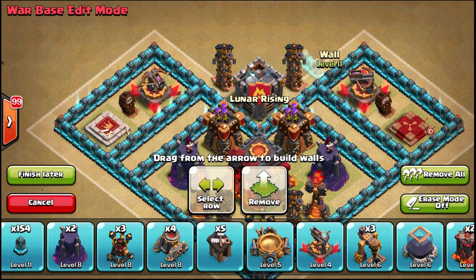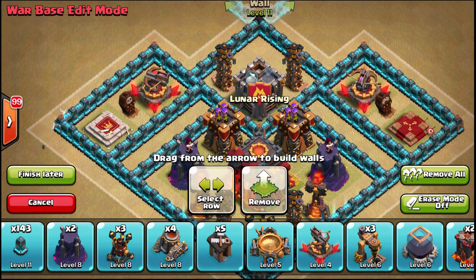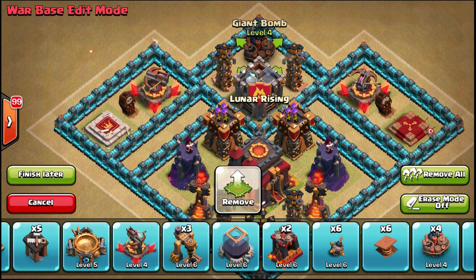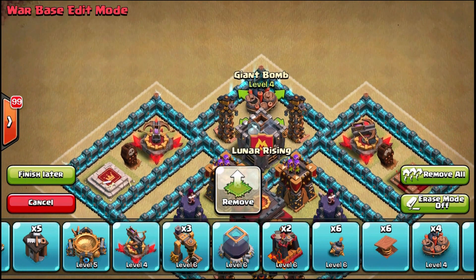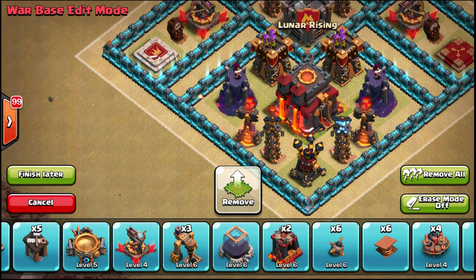Placing the Teslas above the core also allows a good split for my base, so my walls don't sit right next to each other where two wall breakers could open all of them — it would take three wall breakers. I know I have an odd number of giant bombs so I'll place one there — not necessarily keeping it there, but that's a good place for now.